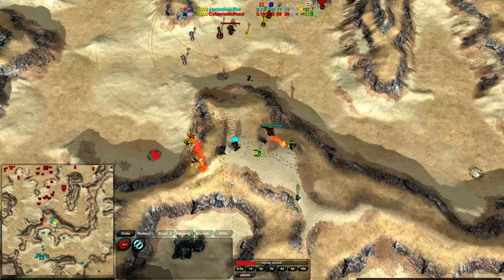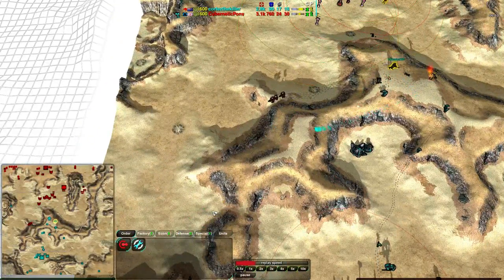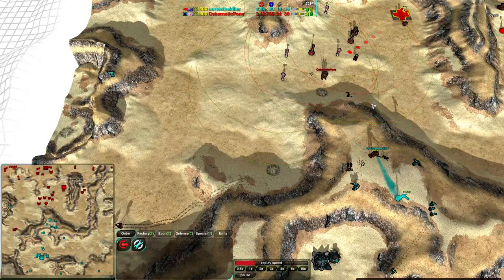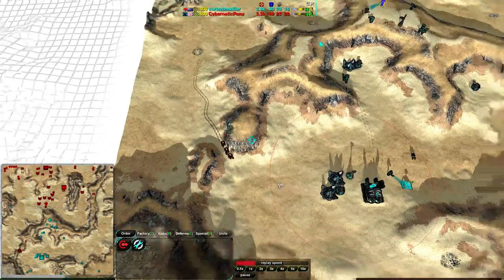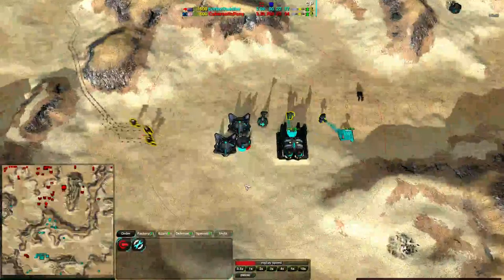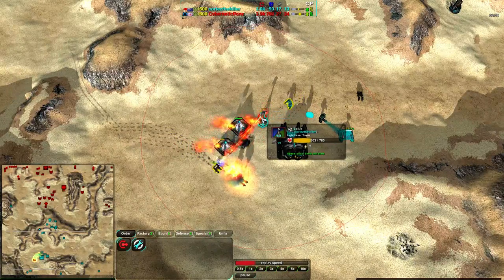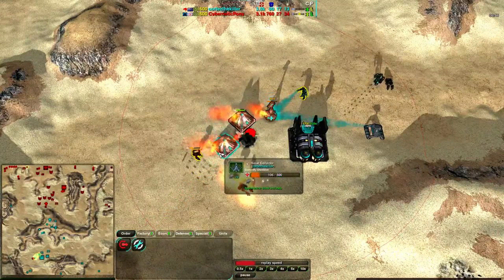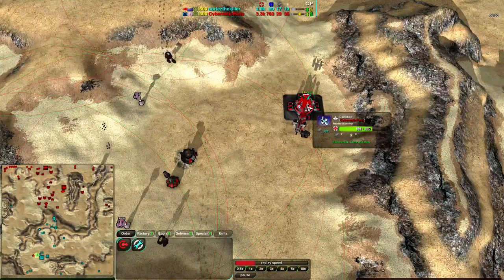Hammers are a terrible idea against pyros — that does nothing. Cortez needs to get rid of those pyros first; defenses can be taken care of by warriors. Warriors do a great job against defenses and commanders — three or four warriors will take out a level-one commander easily. The pyros are coming along the west side and will be able to take out Cortez's base completely — it's undefended. With repair, that laser turret has been saved, but the power plants will not be. Cortez is now at almost half the economy of Cybernetic Pony, who is now getting a gunship plant.